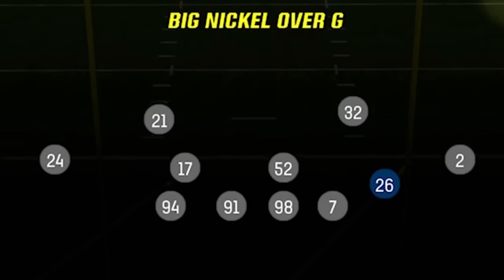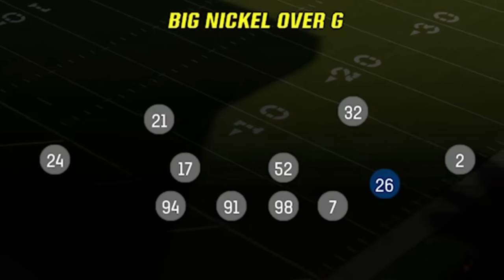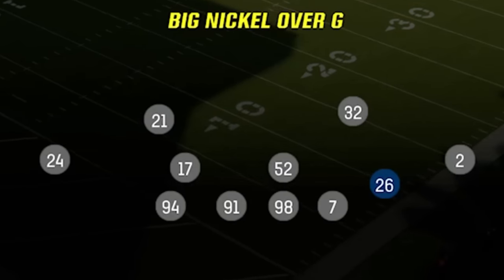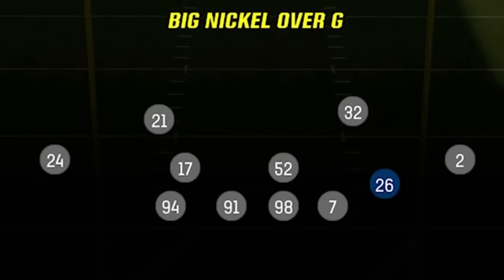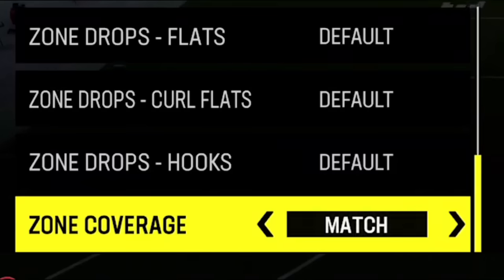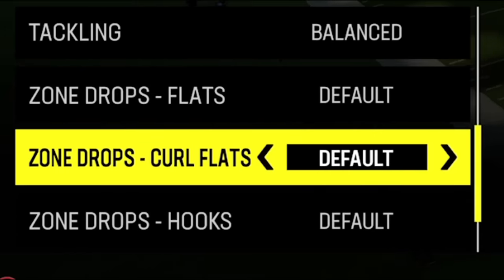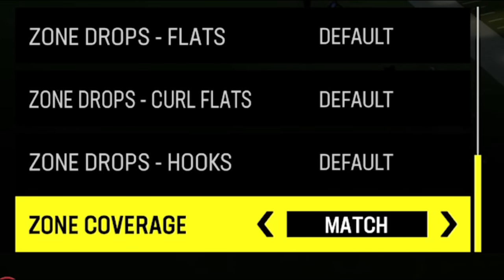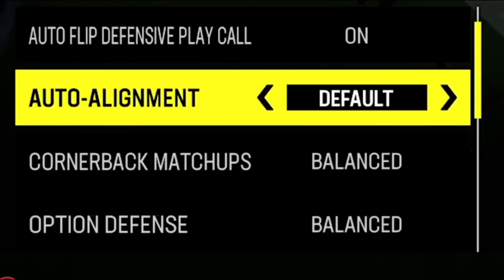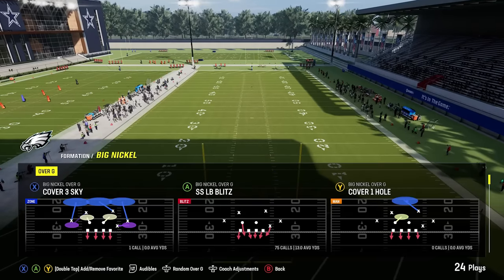Because I have a lot of man blitzes, I'll typically put cornerbacks in these safety spots — guys like Maddox and Isaiah Rogers Jr. Those would typically be my safeties if a guy's passing a lot. Then I'll put my best safeties in at these linebacker spots. This safety and this guy are going to blitz a lot in this package, so putting somebody who's just fast there is the most important. I typically use someone like Keely Ringo — a lowly rated rookie cornerback but with 94 speed, which is perfect. I also like to set zone coverage to match and flats to default, and auto alignment to base so all these defenses look exactly the same.